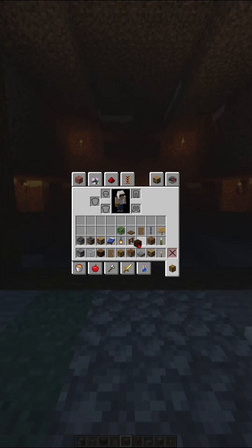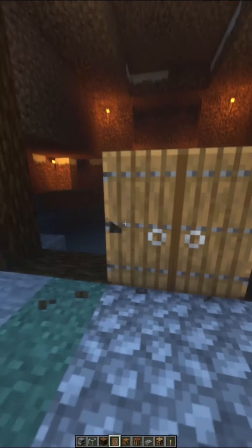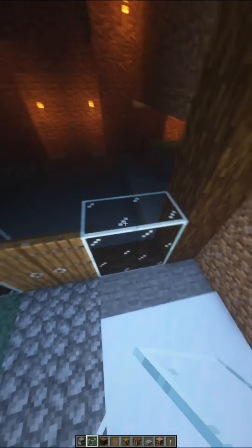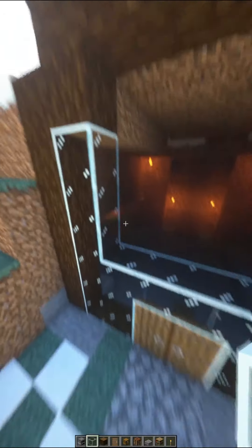Now what you want to do is place down doors — I use spruce doors for this — and then fill up the gap that you just made with glass.